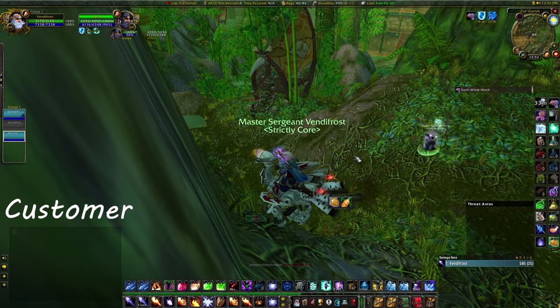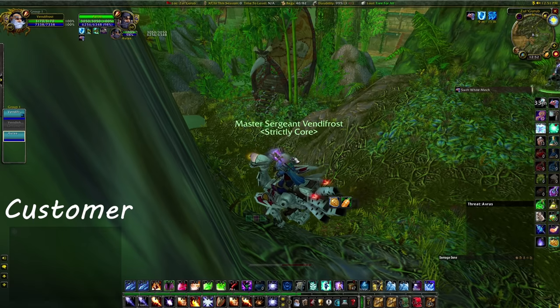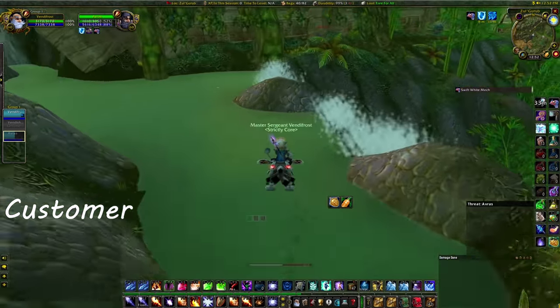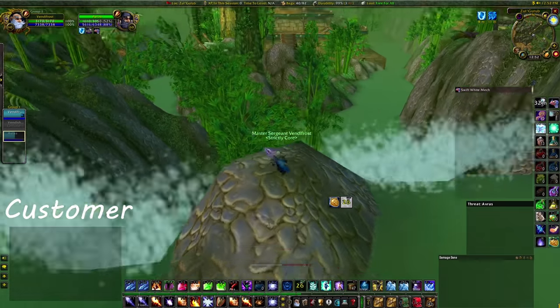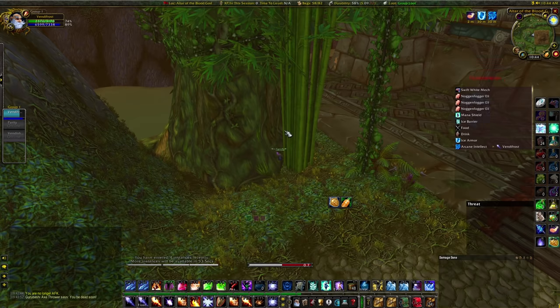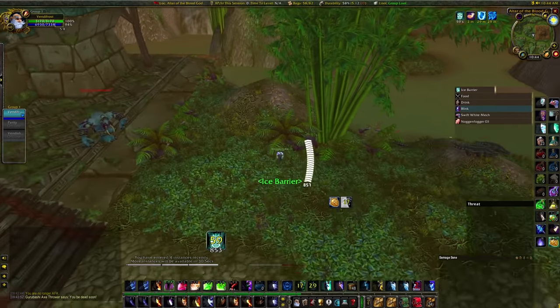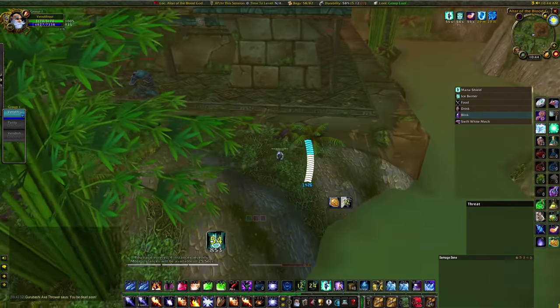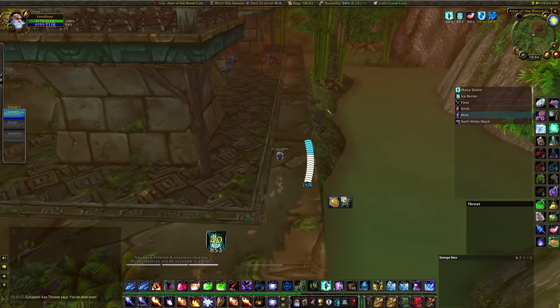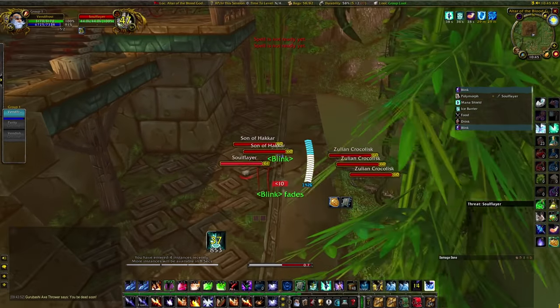When boosting, you want your customers to mount up and wait until you pull the first pack. The moment you run away, have the customers run to the waterfall and jump on this rock. This is a safe spot — at this point they can sit back and relax while you do all the work. From this position you want to run along the right side of the temple. Be sure to be in the middle so you don't aggro the berserkers on the left or the crocs on the right. Now the last thing you have to deal with is the patrol.